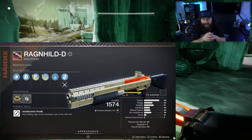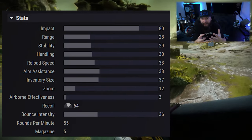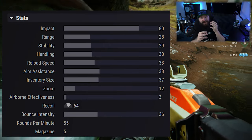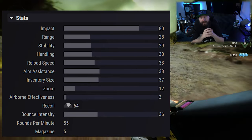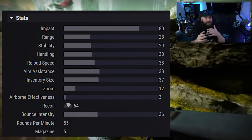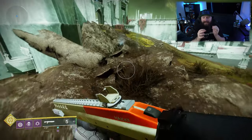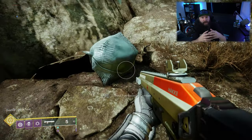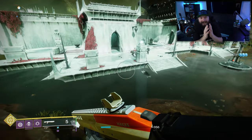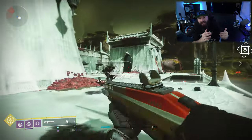When we look at its base stats, it has a fairly decent impact stat but not great range, stability, and handling — those three stats are kind of close to one another. Since this is a craftable weapon, we can choose which perks, magazine, barrel, and everything else we want, and try to make this weapon as effective as possible whether in PvP or PvE.